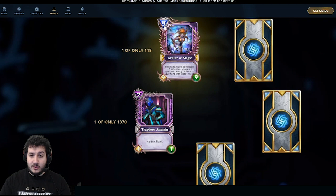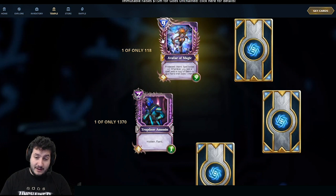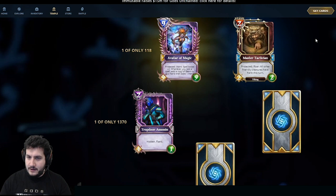Something I'm not sure the community has noticed yet: all the avatars scale from their mana costs — 4/4 for 4, 5/5 for 5, 6/6 for 6, 7/7 for 7, 8/8 for 8, 9/9 for 9. The Avatar of Light is a 7-7 for 7, and the Avatar of Death is a 6-6 for 6. Cool flavor!